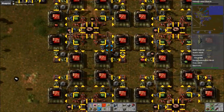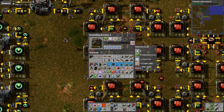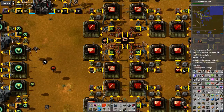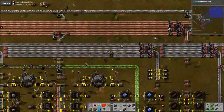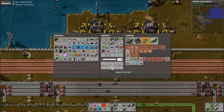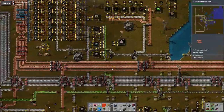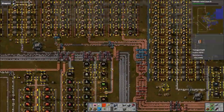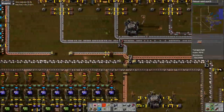We actually have an advanced circuit shortage, and I think it's actually due to a plastic shortage — we do have a plastic shortage in the network. And the plastic shortage is due to a coal shortage. It's not being placed in the network anywhere, so I'm going to replace some of these wooden boxes with passive providers.